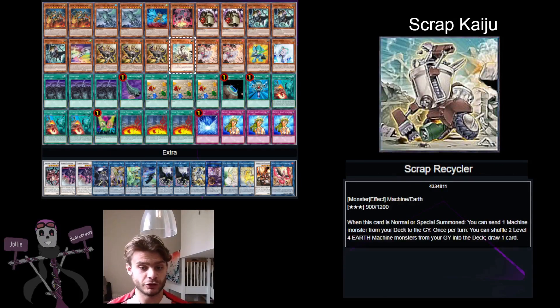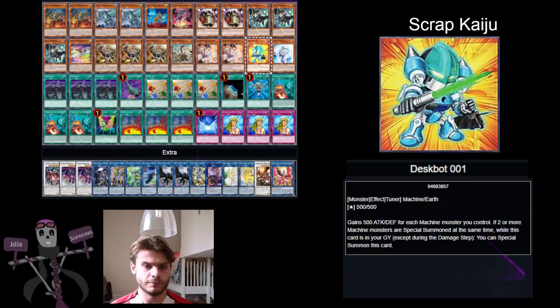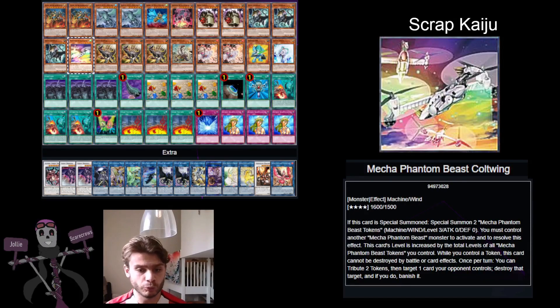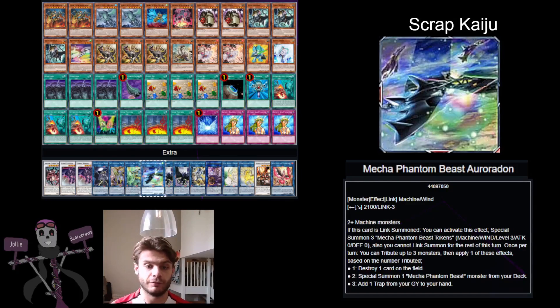You can also search for Scrap Recycler, which lets you send a machine monster from your deck to the graveyard — the one you want to be targeting is maybe a Deathspot 01. Then if you're later in your special summoning and able to bring out things like Cull Wing, you can easily bring out Mecha Phantom Beast Auradon. That lets you special summon a load of tokens, which lets you summon a load of Deathspots, and you can quite easily go to the high-ranked Link Monsters.